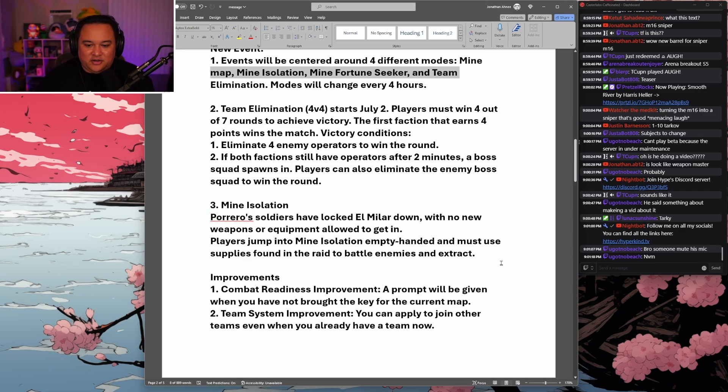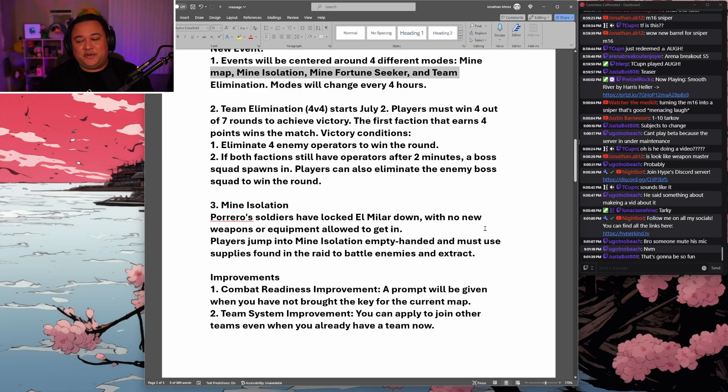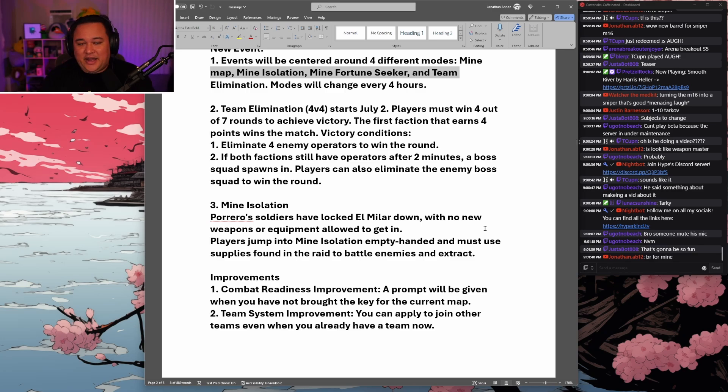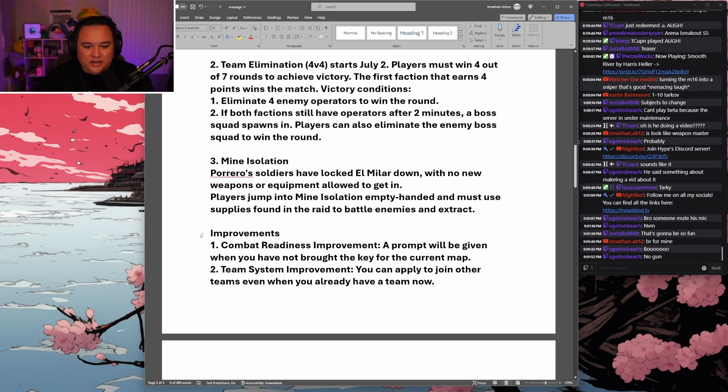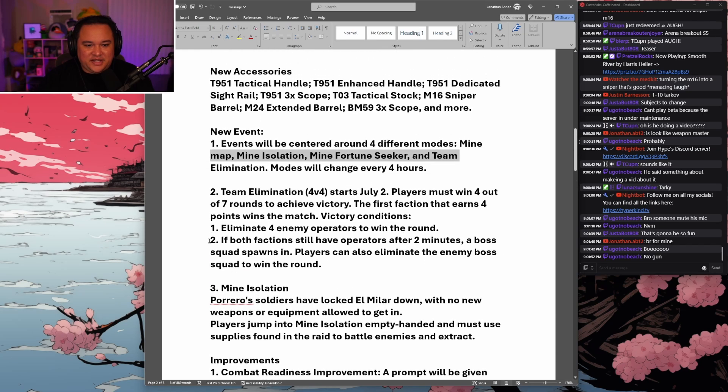Mine Isolation: Perero's soldiers have locked down El Mylar with no new weapons or equipment allowed in. Players jump in empty-handed and must use supplies found in the raid to battle enemies and extract. So it's essentially the isolation mode we already know, like Northridge Isolation, just on the new Mine map.